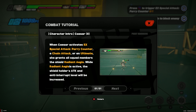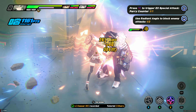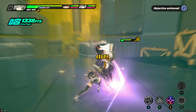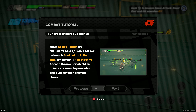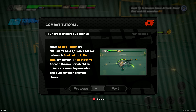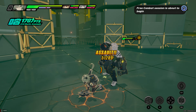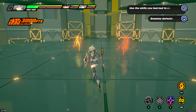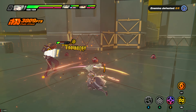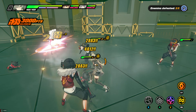Hey folks, welcome back to Zenless Zone Zero. I just got back home from work and update 1.2 is now live. Previously Jane Doe was on the banner, but now it's replaced with Caesar, a new physical defense character. Based on what others have said especially from early access, she plays almost similar to Zhongli — a very good buffer. Her banner also has Piper and Anton as rate-up A-ranks.